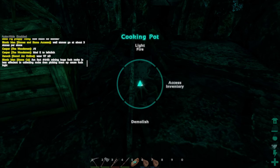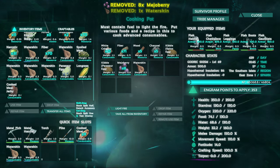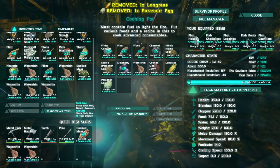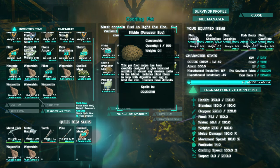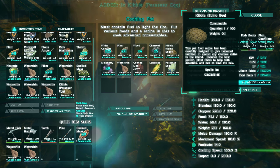So what you do is head over to the cooking pot and put the different ingredients in — the fiber, the jerky, the cooked meat jerky, the long grass — and once you light the fire it will turn it into kibble. This is the kibble I made for the dinosaurs a little bit earlier, and this one for your megalodon uses a spino egg.